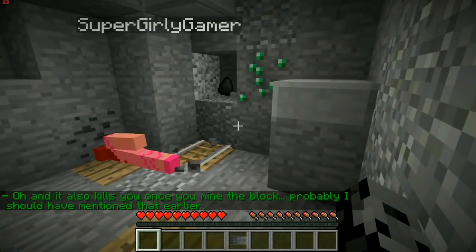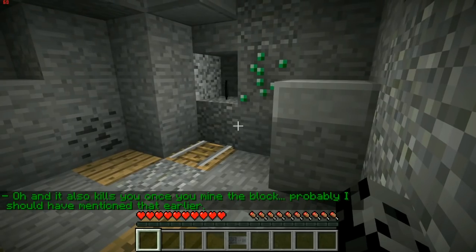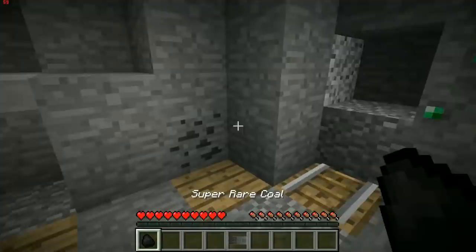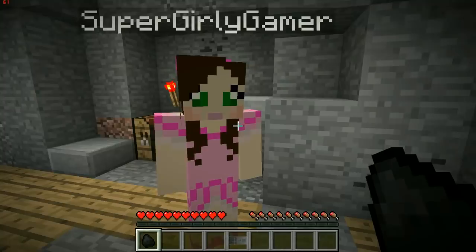This is seriously the worst. Oh, and it also kills you once you mine the block! Probably should have mentioned that earlier. I actually knew that was gonna happen because I saw the trailer — that's why I wanted you to break it! But I don't know what happens next. 'Oh, super rare coal.' What do we do with it? 'Don't drop this on a beacon beam.'